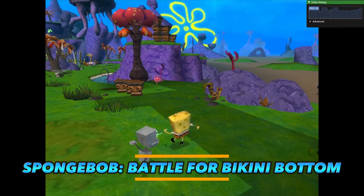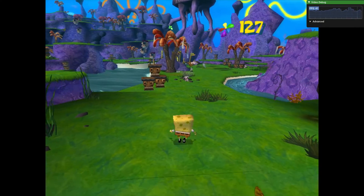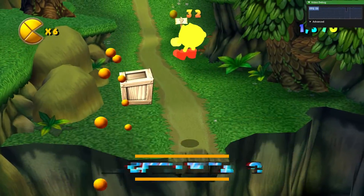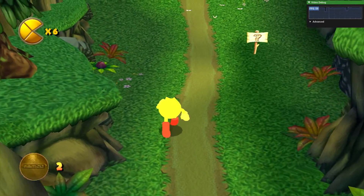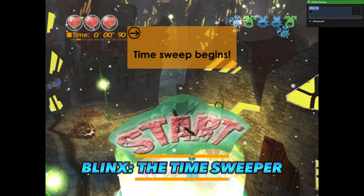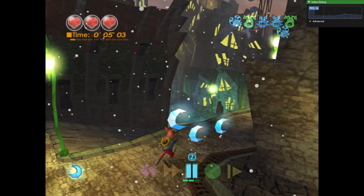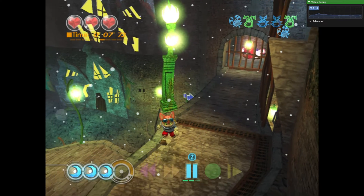Unfortunately, Battle for Bikini Bottom has major visual glitches — otherwise performance seems fine for the most part, but I wouldn't consider it fully playable yet. Pac-Man 2 is almost perfect, except for Pac-Man himself, who appears to be glowing like a nuclear tennis ball — he's not supposed to look like that. Blinx the Time Sweeper ran at a very unstable frame rate. I think more capable hardware can run it at full speed, but who wants to spend thousands of dollars to play games from 20 years ago?